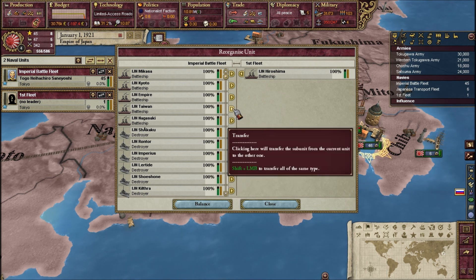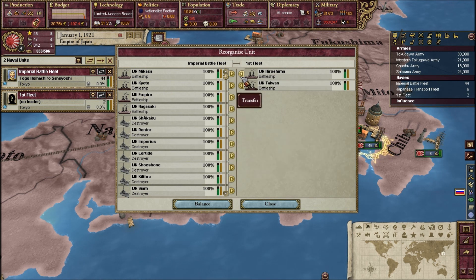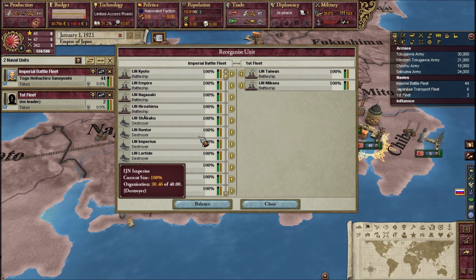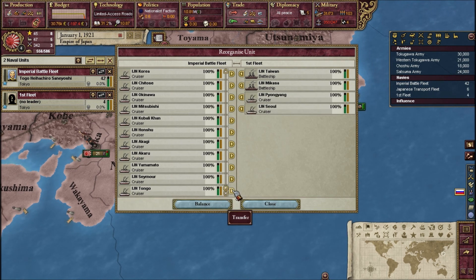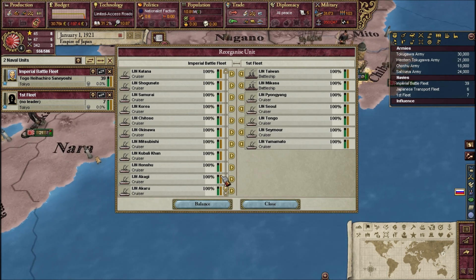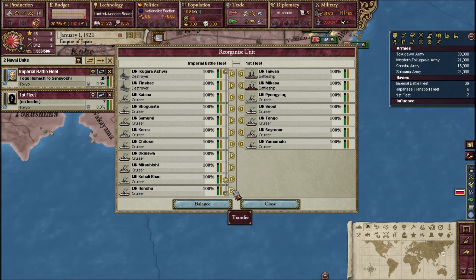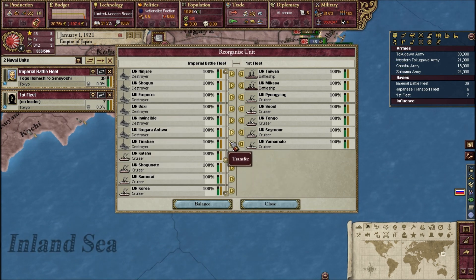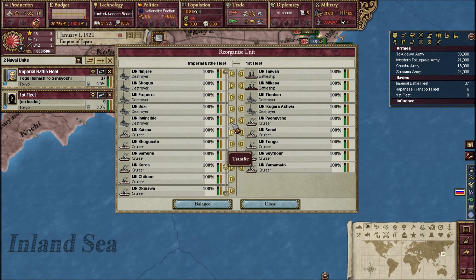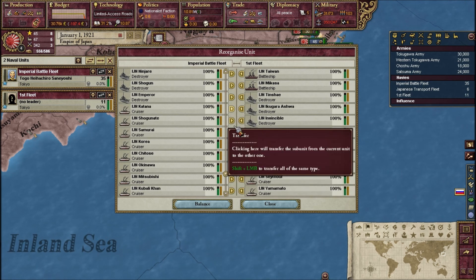So let's get rid of the Taiwan and the Mikasa, and then we'll get rid of some cruisers. Normally I would keep the entire fleet, but let's get rid of some destroyers instead.